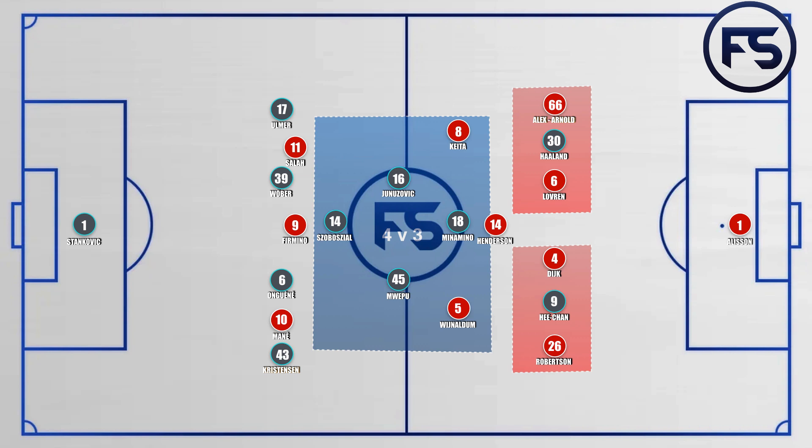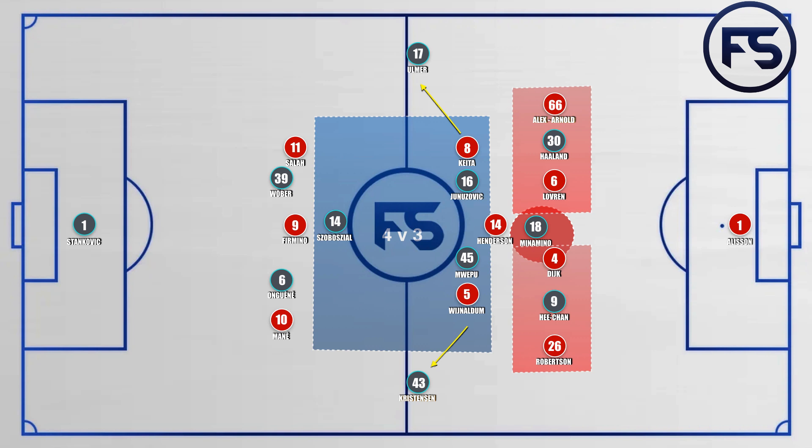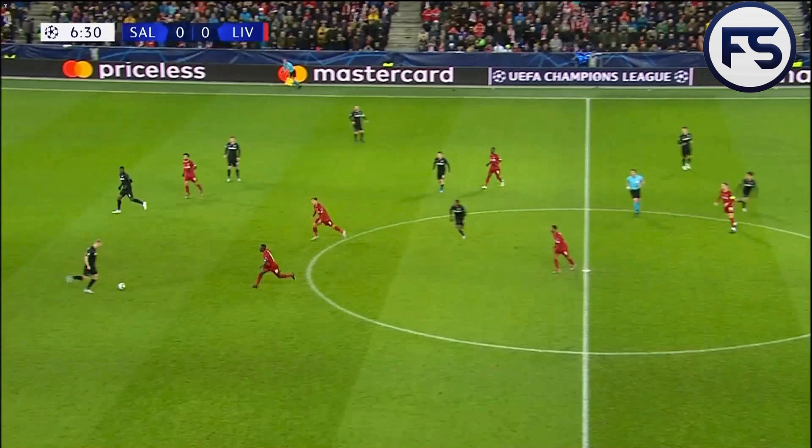There would then be a four against three situation in the middle of the pitch with Henderson, Wijnaldum and Keita outnumbered. Often we would see Minamino coming behind the back of Jordan Henderson, forcing Lovren and Van Dijk to stay in the middle of the pitch and causing problems for Liverpool's full-backs as well. This would prevent them from jumping out, with the wide midfielders from Red Bull Salzburg's diamond pushing up. Keita and Wijnaldum would be forced inside and it would be difficult for them to jump out onto the advancing full-backs from Red Bull Salzburg. This was key to some of the early opportunities from Salzburg, with that superiority in the middle of the pitch causing everything to be really compact.